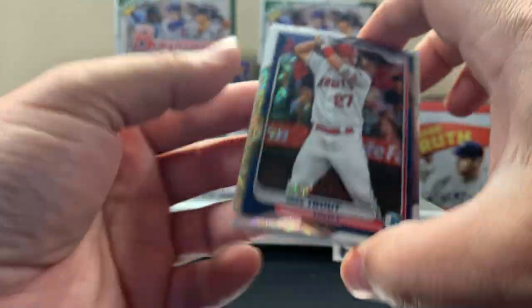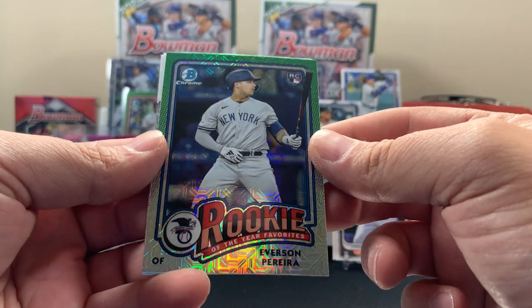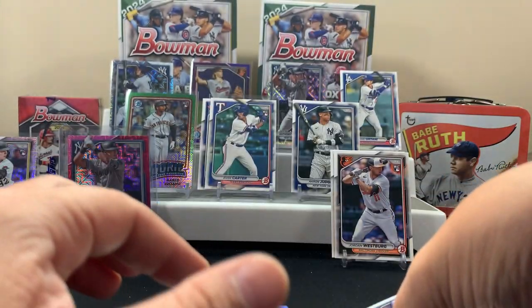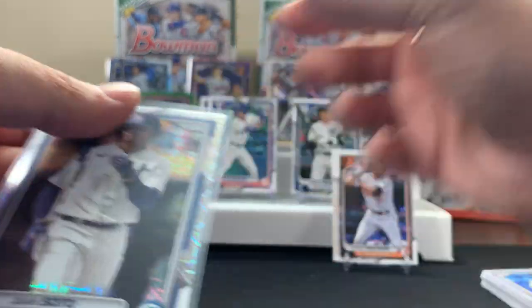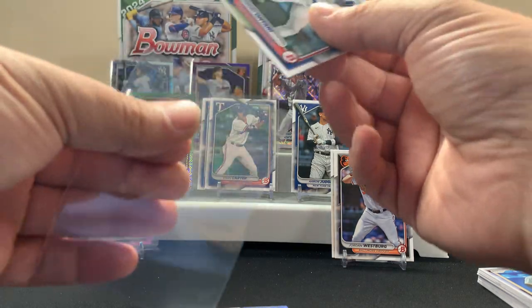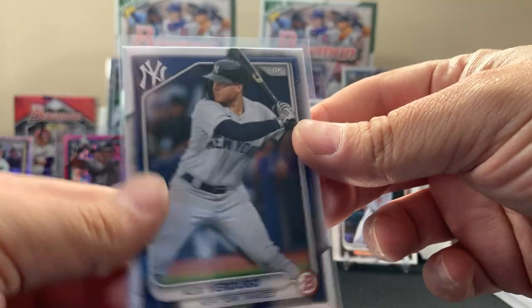Trout. Juan Soto in the Yankees uni — there's another Yankee, Pereira. I like the Soto card, feeling the Soto. We'll keep the Yankees all up here — that's how we like it anyway. Man, Soto is having a good year for the Yanks too. All right, let's check out what we got in our solo blaster over here and wrap this one up.